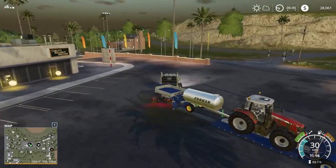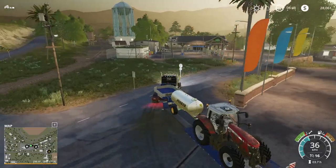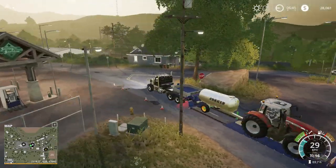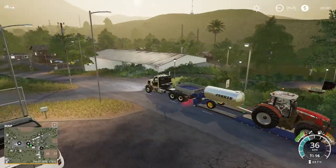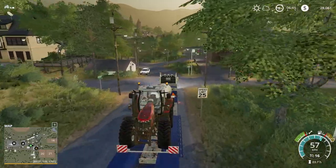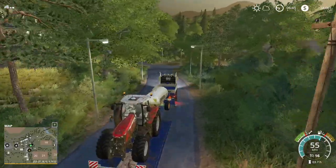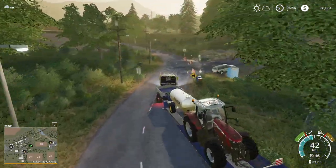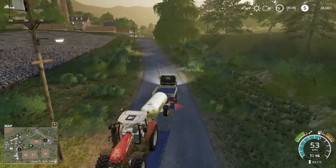All right, we'll head back to the farm now that we've got this picked up. This water tank is actually massive — it just doesn't look that big but it holds a lot. If you look at it compared to the milk carrier, the bigger one that carries water as well, it's only about 600 liters difference but it looks so much bigger than what this one is.